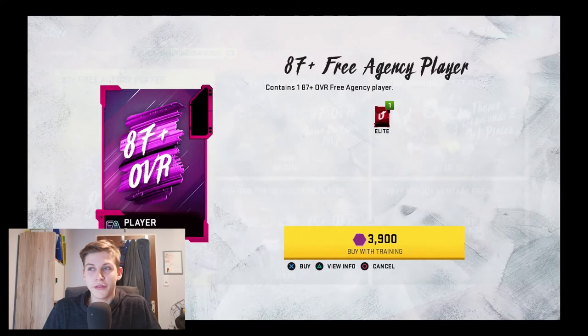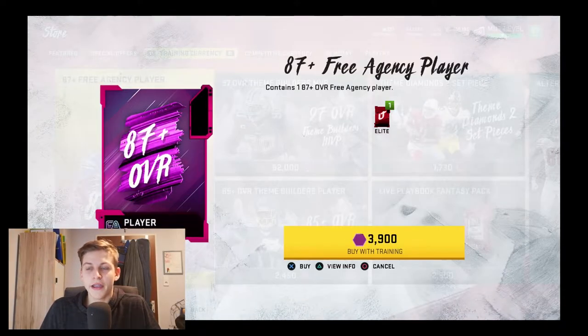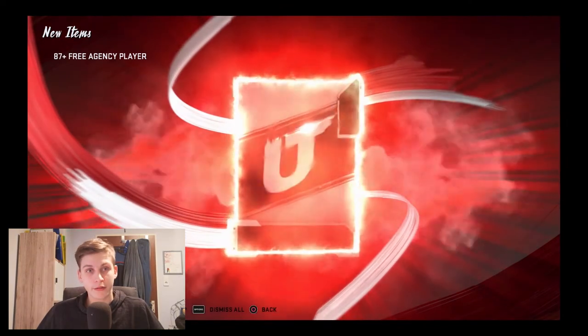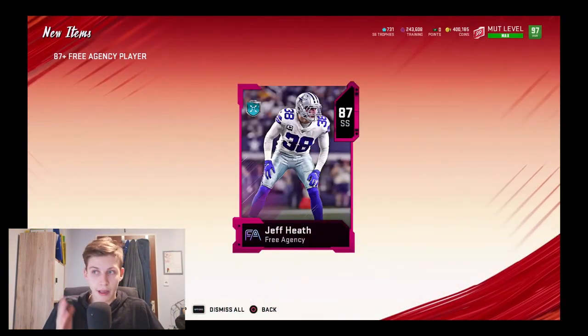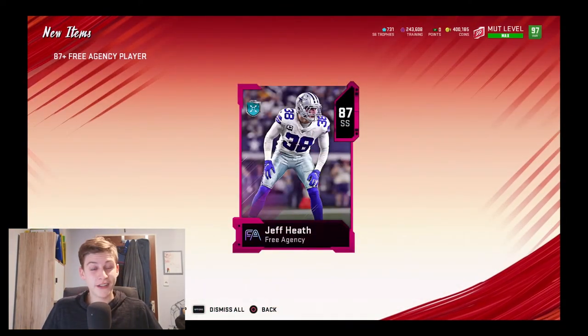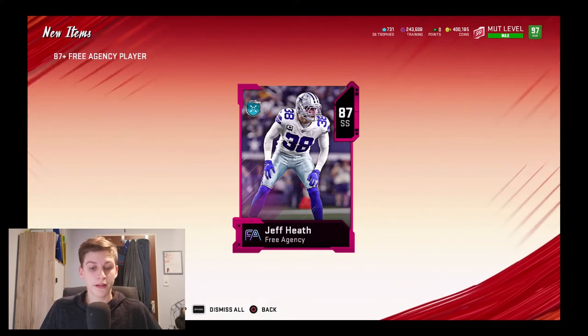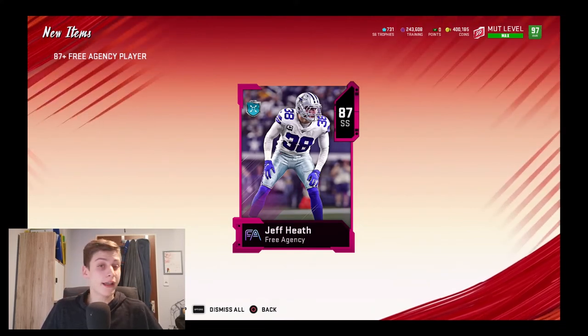You basically buy these 87 overall free agency players and proceed as follows: you are going to keep all of the 87s and 88s, you're going to quick sell the 89s, and you're going to keep the 90s.